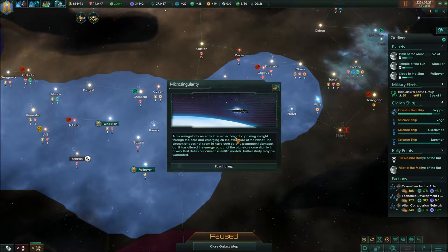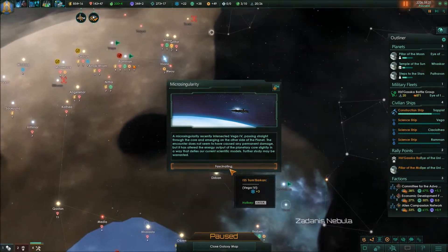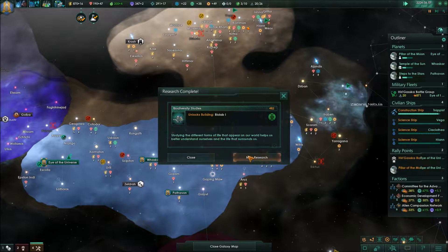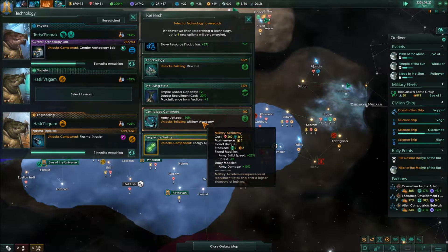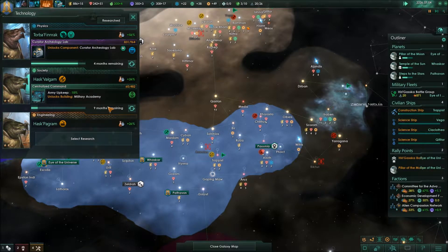A micro singularity recently intersected with Vega 4, passing straight through the core and merging on the other side of the planet. The encounter does not seem to have caused any permanent damage, but it has altered the energy output of the planetary core slightly in a way that defies our current scientific models — further study may be warranted. Researching that. We also have a biolab, slave research production, and army upkeep reduced, which is nice.